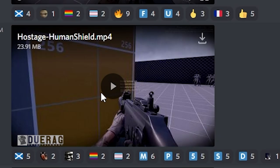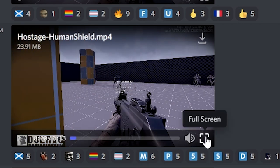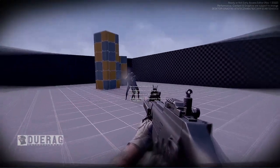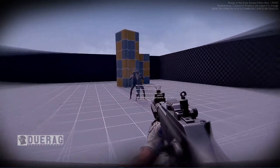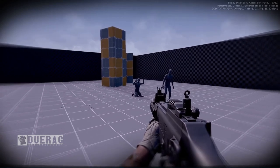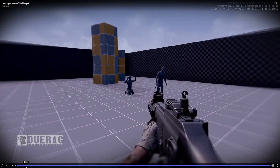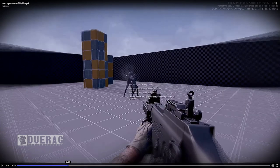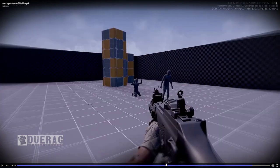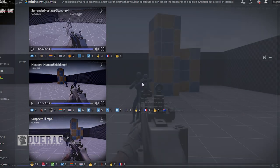Next we've got 'Hostage Human Shield.' After he unloads his entire mag at us, he realizes he can't fire anymore — he's out of ammo and can't reload. At that point the gun is trained on him so he just gives up. That's the most natural thing to do when you're out of ammo and can't threaten the hostage anymore. So that's kind of cool — just wait till he runs out.